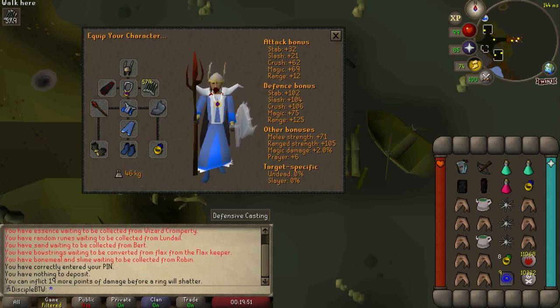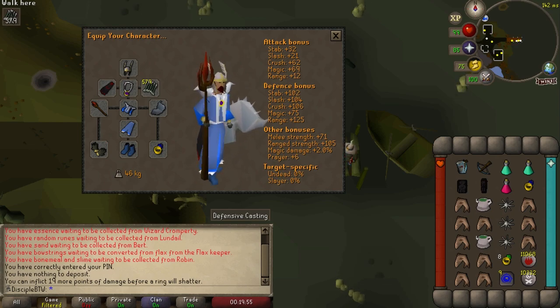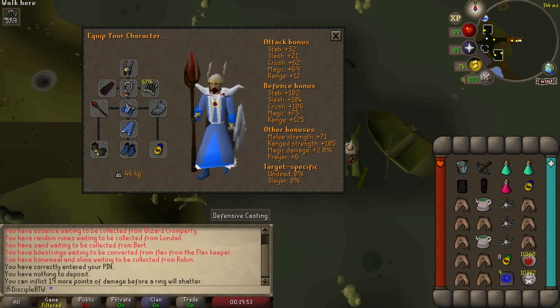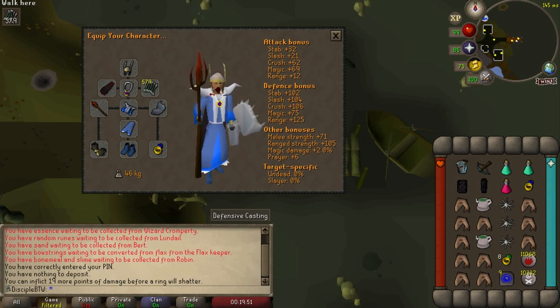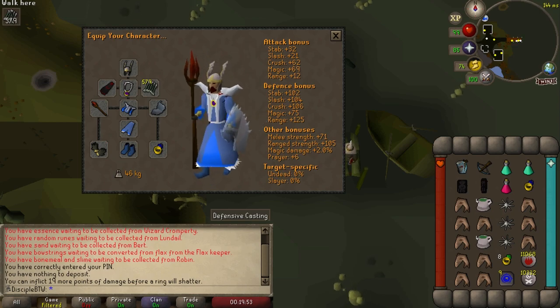Our inventory is going to have one to two prayer potions, one to two anti-poisons, an extra Ring of Recoil, and some of our best food. I'm using sharks here, but you could make tuna potatoes at a relatively low level. I like to include some Karambwans for tick eating because you can get bursted down pretty quickly during the mage phase. I also have runes for Iban's Blast, a one-click teleport to get out of there, a Ring of Dueling to get to the Clan Wars portal to refresh my stats, and a couple of Guthix Rests.